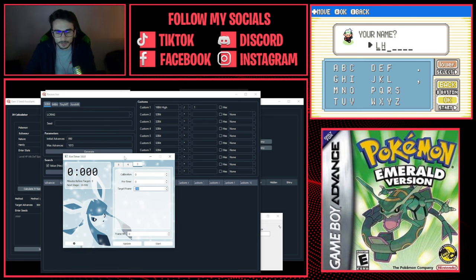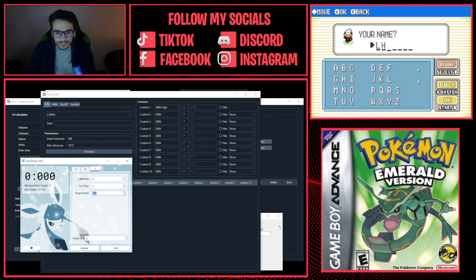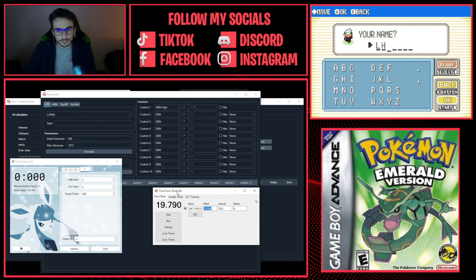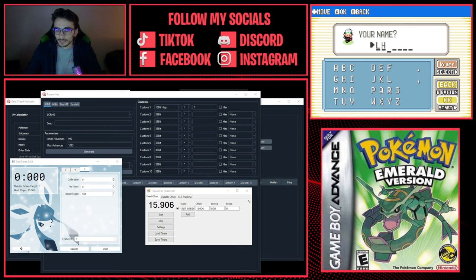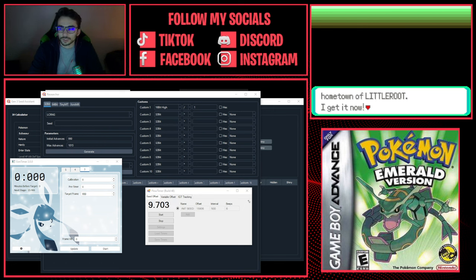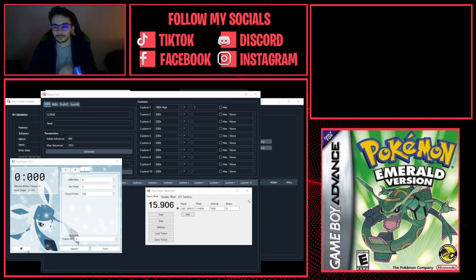Now let's get into the RNG manipulation. I'm going to use Flow Timer here — I'll set it to 15,906. What I do is press A on the naming screen at the exact same time I start Flow Timer. One, two, three — go. You move quickly through the final dialogue, and on the last beep you press A again.